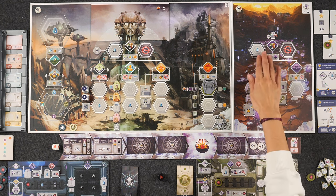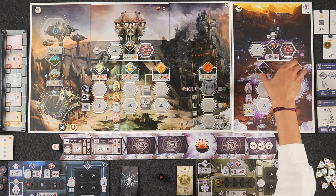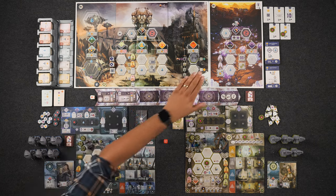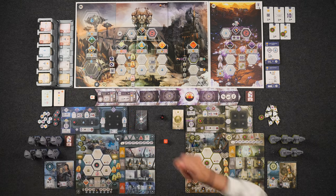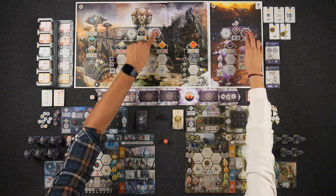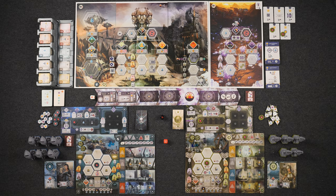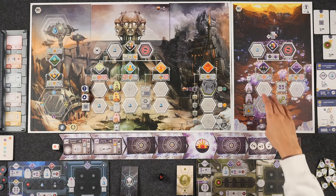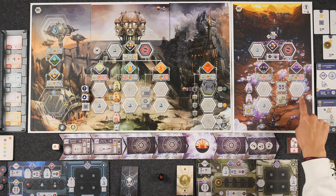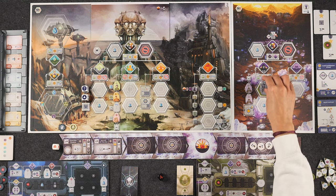The last space functions the same way, allowing you to choose either of those two action types as long as the one you choose is completely filled. The only difference is you do not get first player if you do it over there. That is the only place where you're going to be exchanging player turn order. We blocked off the second spot here because it's a two-player game. And the last thing about the valley board is when taking these actions, you're not allowed to blink off of the board, and you also cannot blink between spaces.